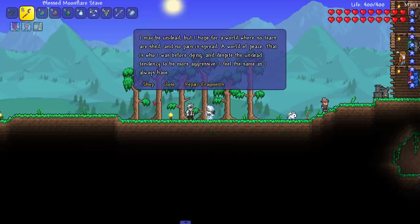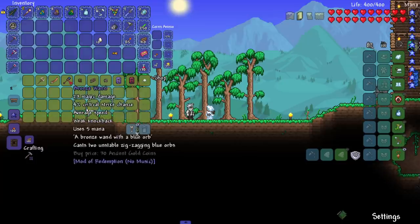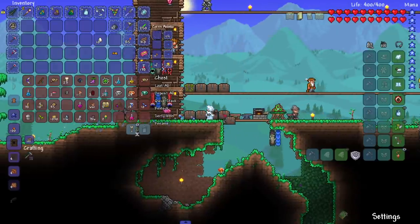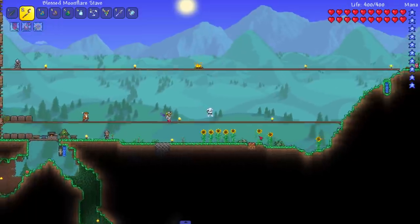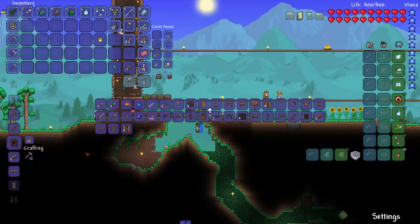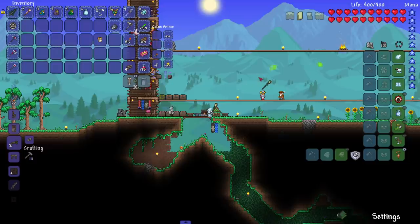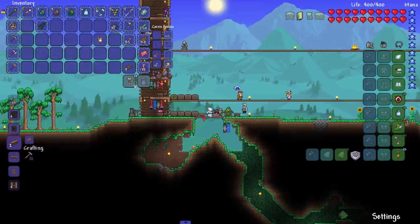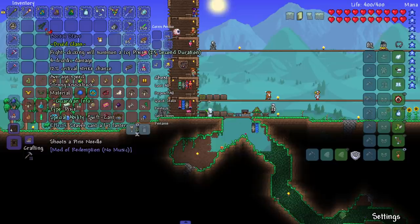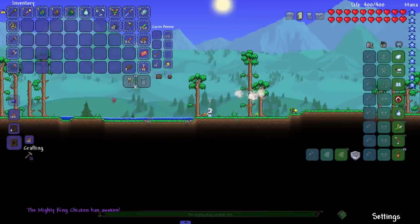Some very ugly NPC just spawned in. He says: 'I may be undead but I hope for a world where no tears are shed and no pain is spread — a world of peace. That is who I was before dying, and despite the tendency to be more aggressive, I feel the same as I always have.' He does sell ancient wood stuff which is nice — we need ancient coins for that. Let's hit the demon altar and make the ancient wooden stave — it shoots like a lob shot. We're getting rid of the boreal staff. I'm scared, I'm terrified — let's fight the chicken king!